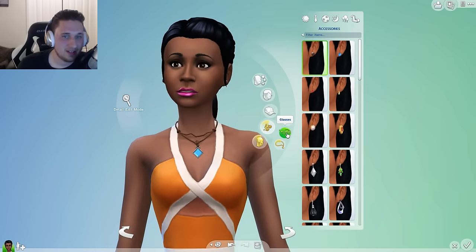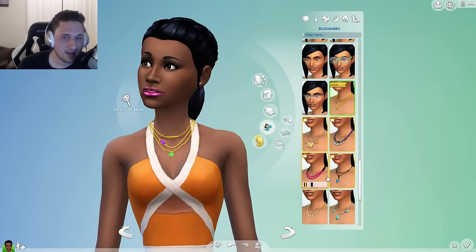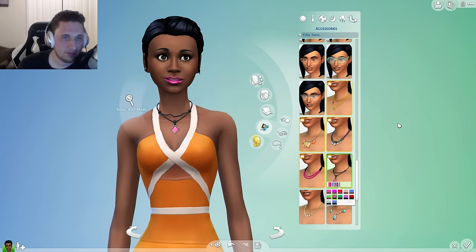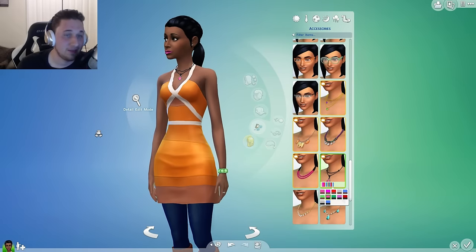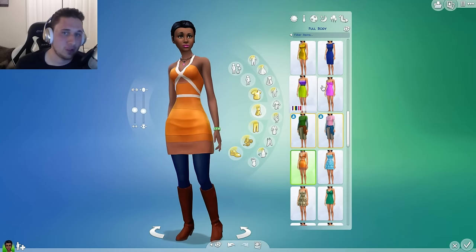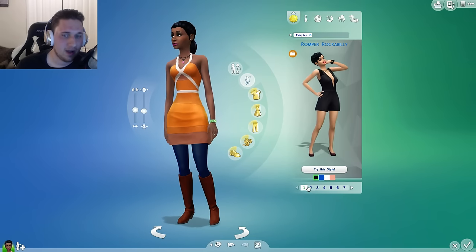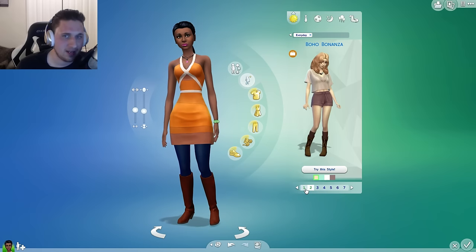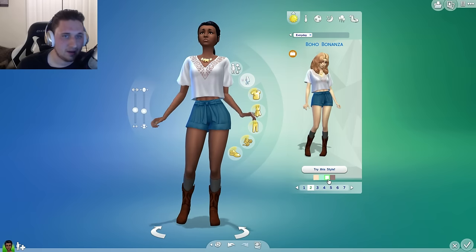I missed a necklace — I really enjoy this one and we're going to make it match the lipstick. Now that we have all the face options done, that lipstick is really bright. This isn't me trying to make my best sim; I'm just trying to show you guys what they have to offer. Let's see if there are any new style looks. These two right here are actually new. Got some really sexy new style looks.